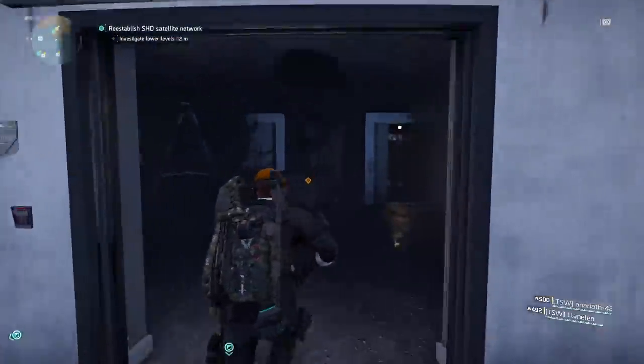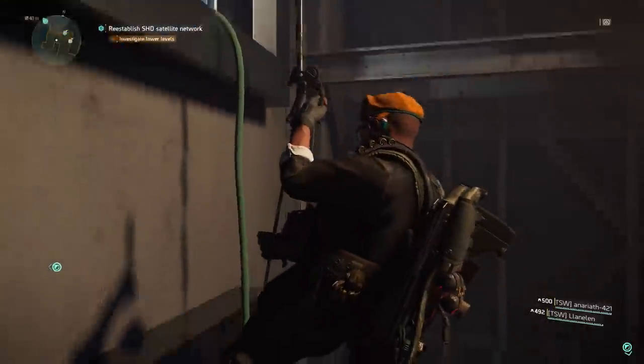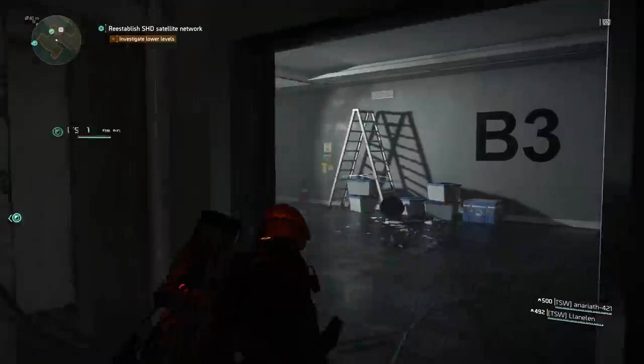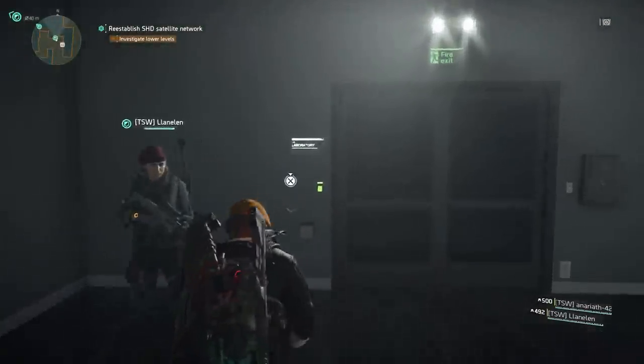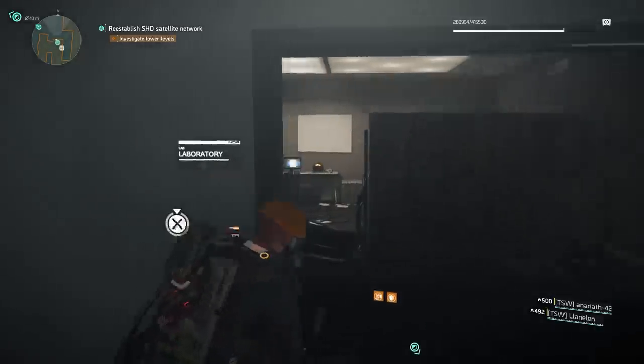Continue on with the mission and get to this location — this is where you turn the satellite, so you defend A, B, and C. After that section, go down this elevator shaft and at the bottom just take a left — that's where the hidden room is. Hitting that computer earlier enabled you to use the input code panel that opens this door.